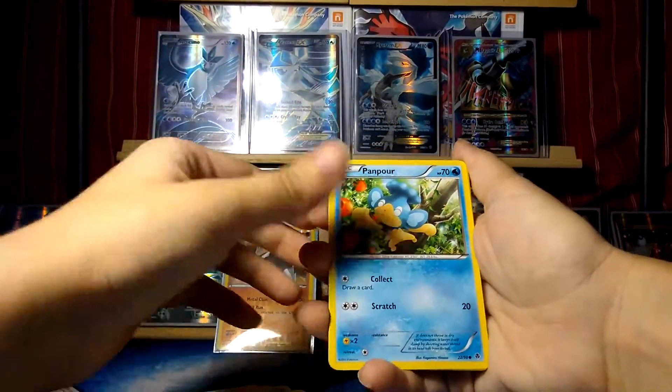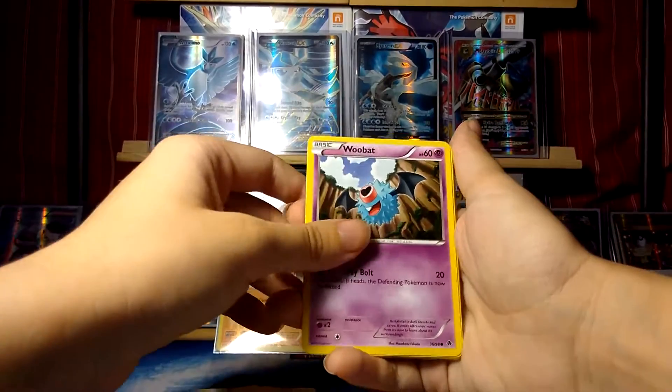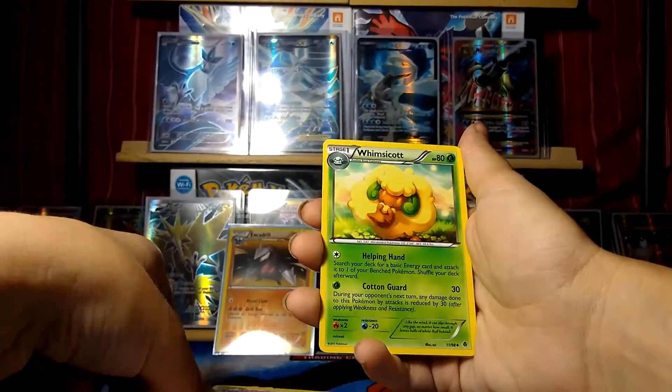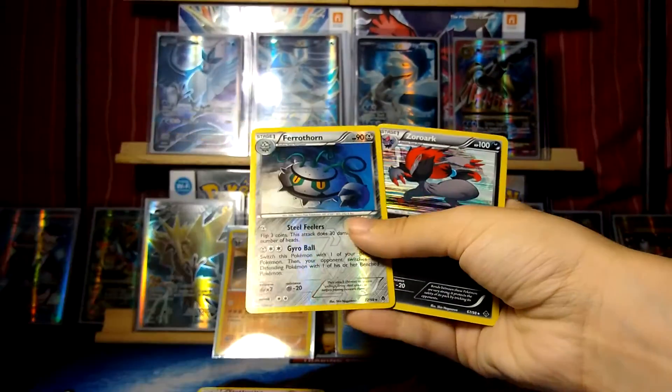So we have a Rufflet, Pansear, Venipede, Roggenrola, Woobat, Bianca, Gothorita, Whimsicott — reverse is a Ferrothorn — and a Holo Zoroak.